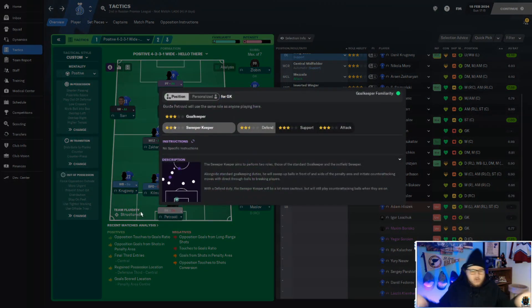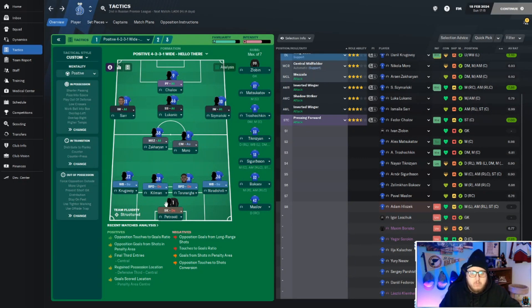Last but not least, the goalkeeper — you've got a standard goalkeeper or a sweeper keeper, basically your normal goalkeeper versus a Manuel Neuer type. A sweeper keeper creates chaos by getting involved in play. If you're in lower leagues go for a standard goalkeeper, but as you progress definitely try to implement a sweeper keeper because it will create chances. In my first season my goalkeeper had four assists, which I did not expect whatsoever.